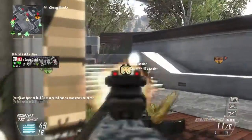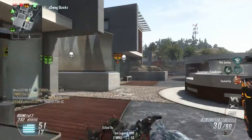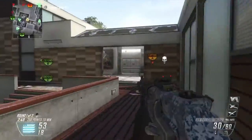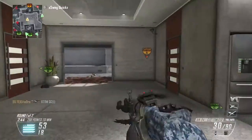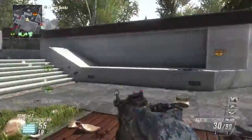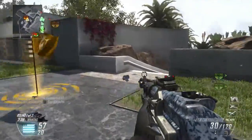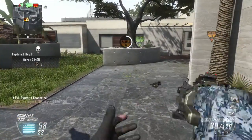Now, coming into tactics — you're going to want to take one of the paths. Every map has two main paths, like left, right, or middle. Take the one with fewer enemies, because you have less chance of dying and you still have a chance of getting kills.